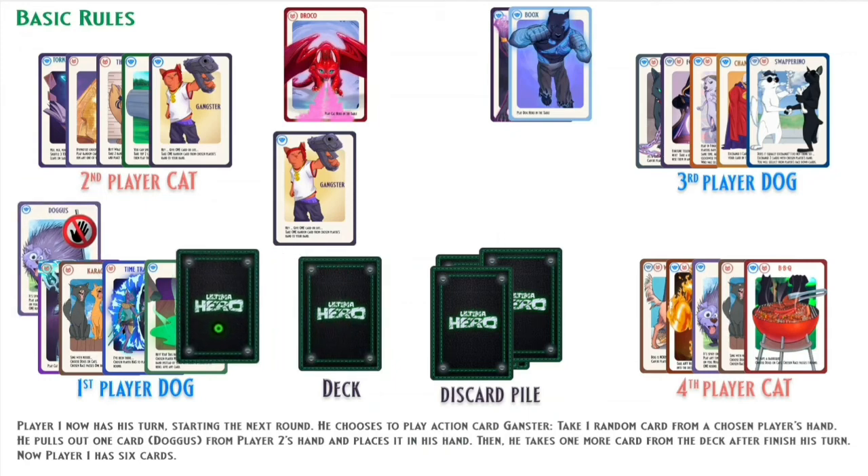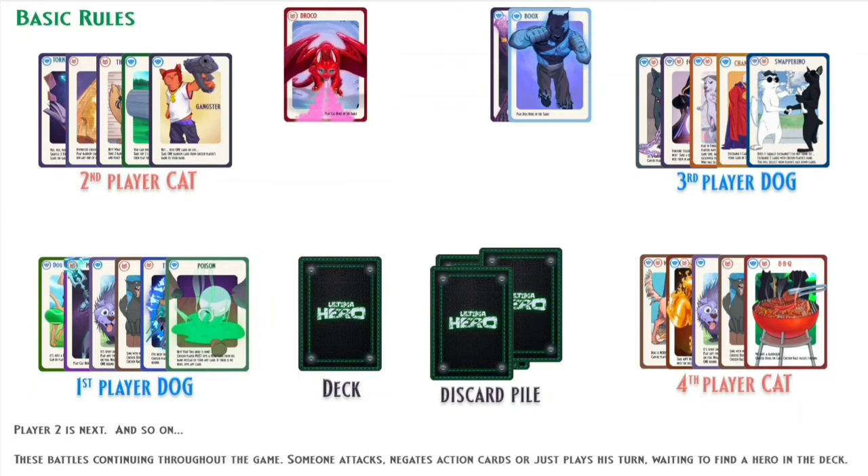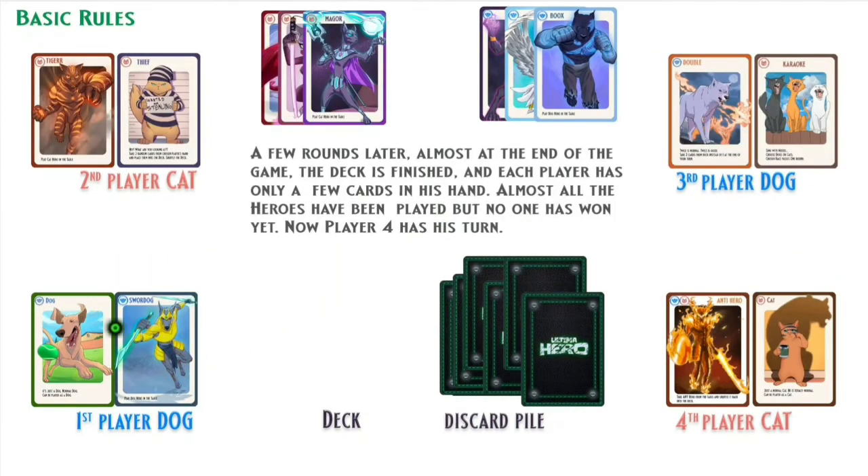Now Player 1 has six cards. Player 2 is next, and so on. These battles continue throughout the game — someone attacks, negates action cards, or just plays their turn waiting to find a hero in the deck. A few rounds later, almost at the end of the game, the deck is finished and each player has only a few cards in their hand. Almost all the heroes have been played, but no one has won yet.